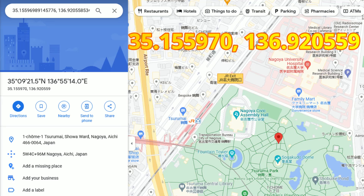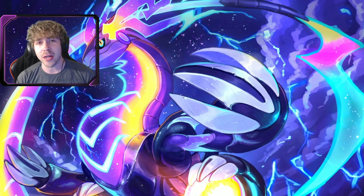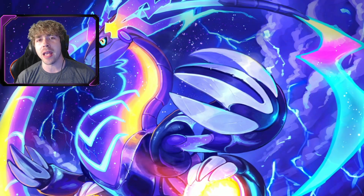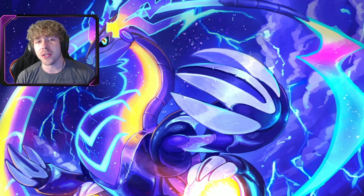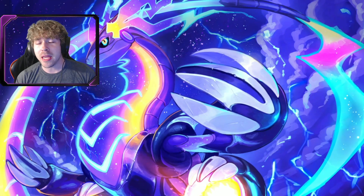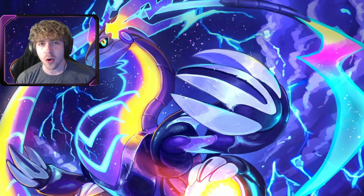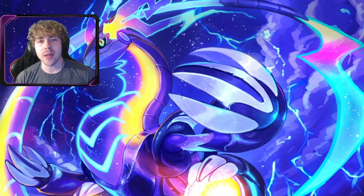So yeah guys, these three nest locations — I recommend you screenshot them and go hard for the Shiny Cubone at one of these nest locations. This is your best method to use to go after this brand new Shiny Costume Cubone, which will end up being a very rare Shiny Costume Pokemon once the event's over. Now we got Cubone out of the way.